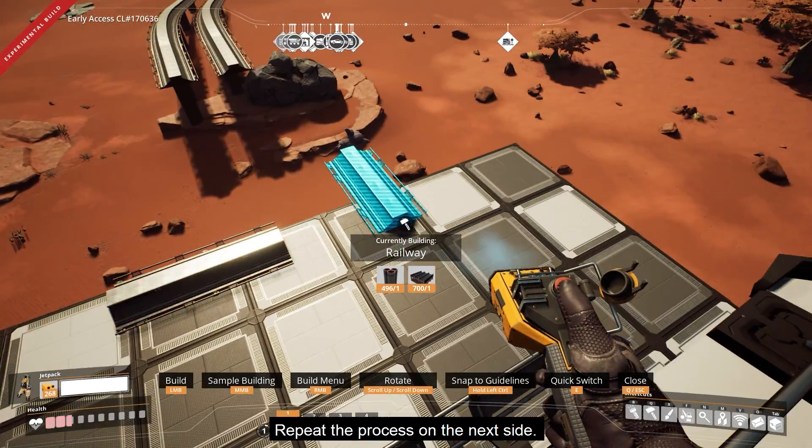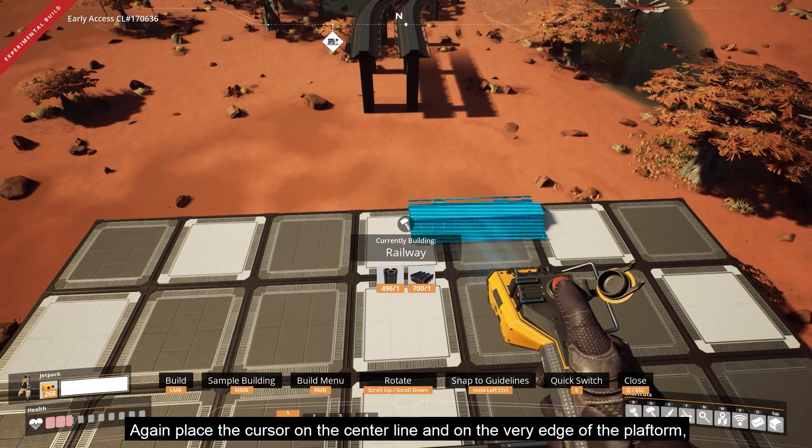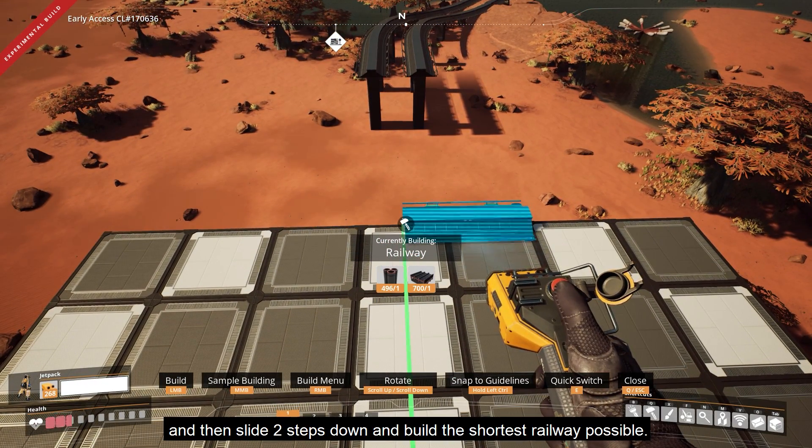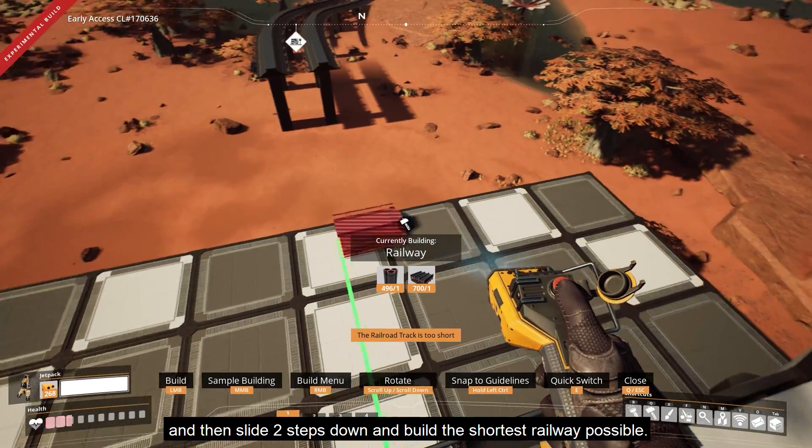Repeat the process on the next side. Again, place the cursor on the centerline on the very edge of the platform, then slide two steps down and build the shortest railway possible.